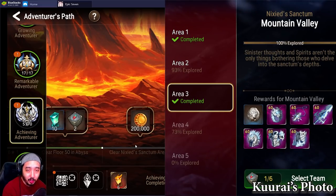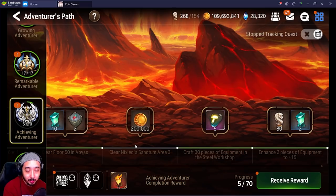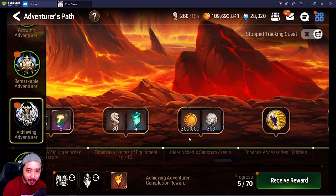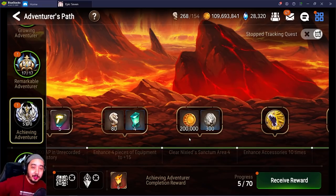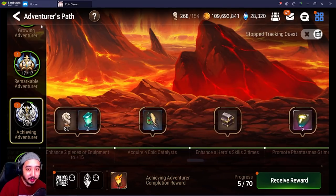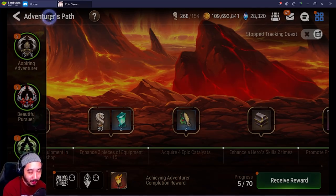A big one for end-game players: clear Nixing Sanctum. Newer players may not have it unlocked yet, but keep it in mind. Nixing Sanctum is one of the last labs introduced — it's very tricky, mind-numbingly boring, and difficult to navigate. You'll need to pull up a guide, have lots of keys set aside, and it will take multiple days. Bring high morale teams. If you've already cleared it, just go back through a portal, let it eat the key, and it'll count as a success.